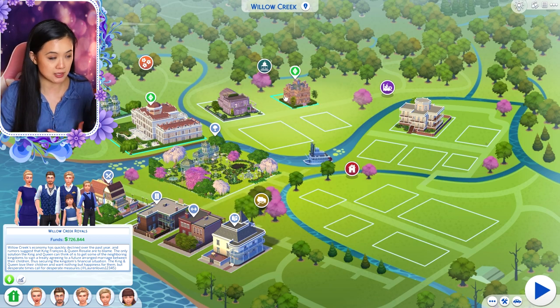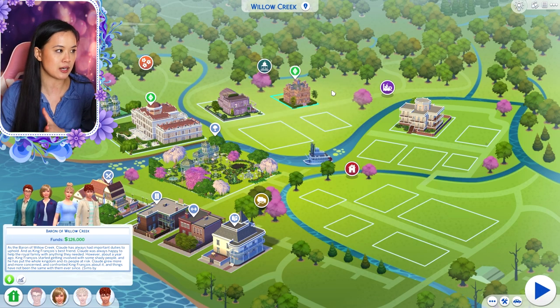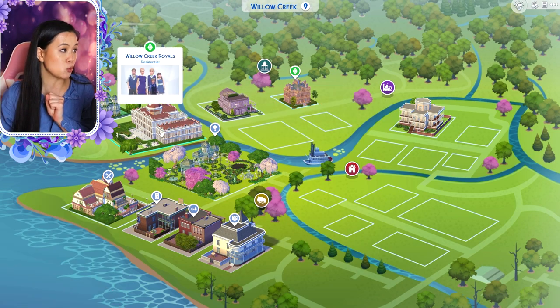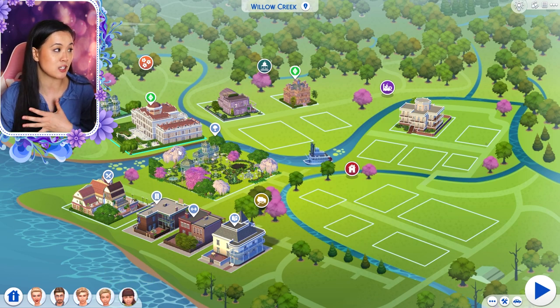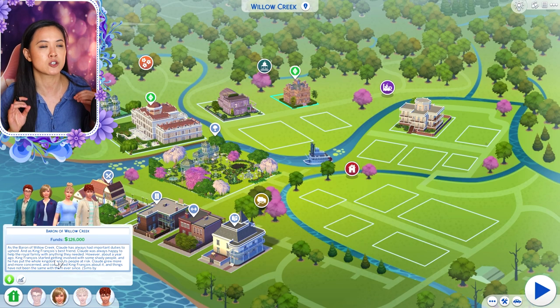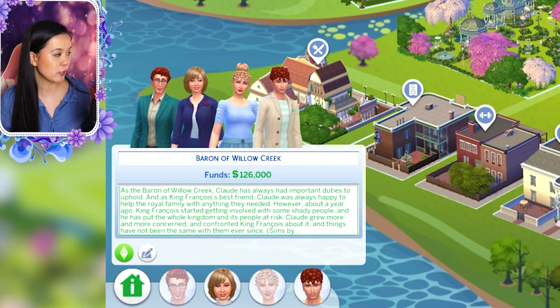I'll give this one as an example — the Baron of Willow Creek. As I mentioned, I left a lot of noble families and titles open so that if you want to make, for example, Prince Pierre and Princess Fleur, who are not the heir, into nobles when they are adults in the future, you can. There's at least one noble family in each of the worlds. For the Baron of Willow Creek: as the Baron, Claude has always had important duties to uphold. As King François' best friend, Claude was always happy to help the royal family. However, about a year ago, King François started getting involved with some shady people and put the whole kingdom at risk. Claude grew more and more concerned and confronted King François about it, and things have not been the same ever since.